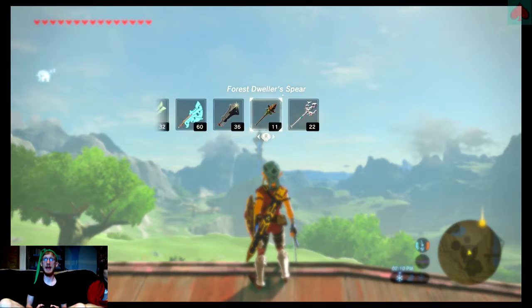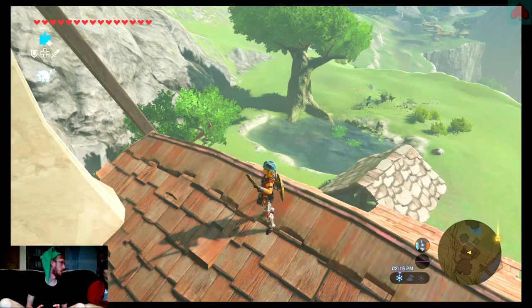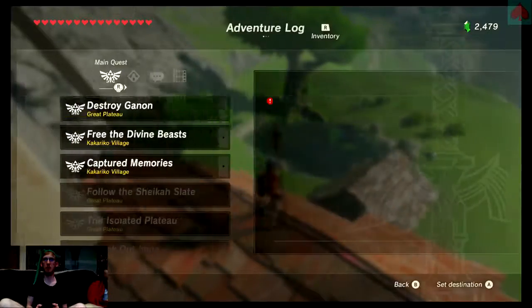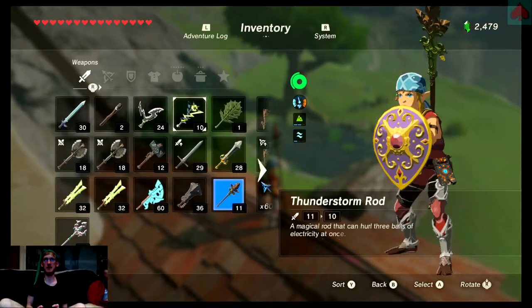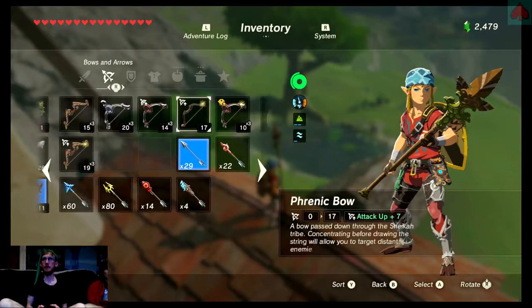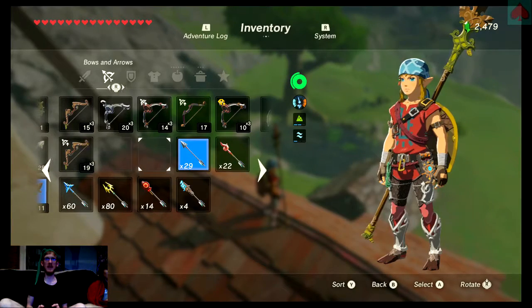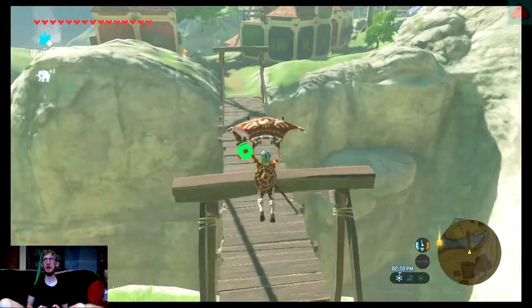In addition, I have three more hearts, which is why I was able to get the Master Sword. I also got more weapon slots — one more weapon, one more shield, one more bow. So now I gotta keep saving up Korok Seeds for more weapons, because that's really all I ever run out of. I think eight bows is more than enough, because I'll never have the arrows to support that.